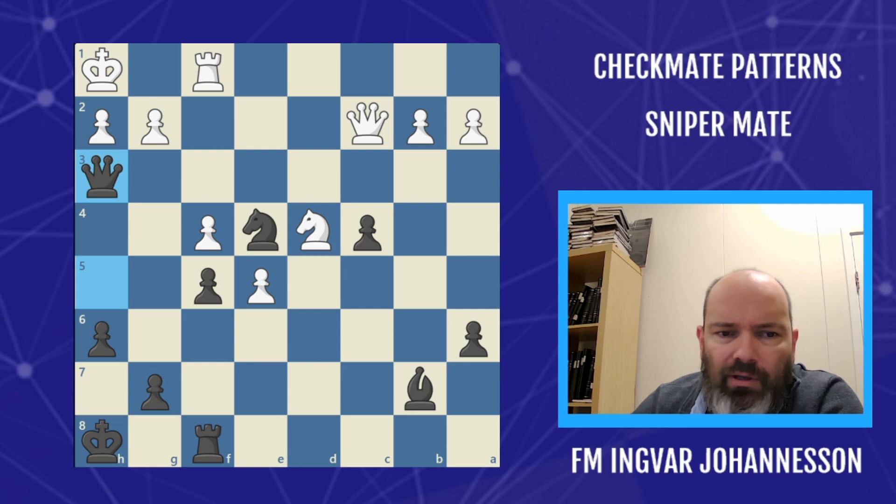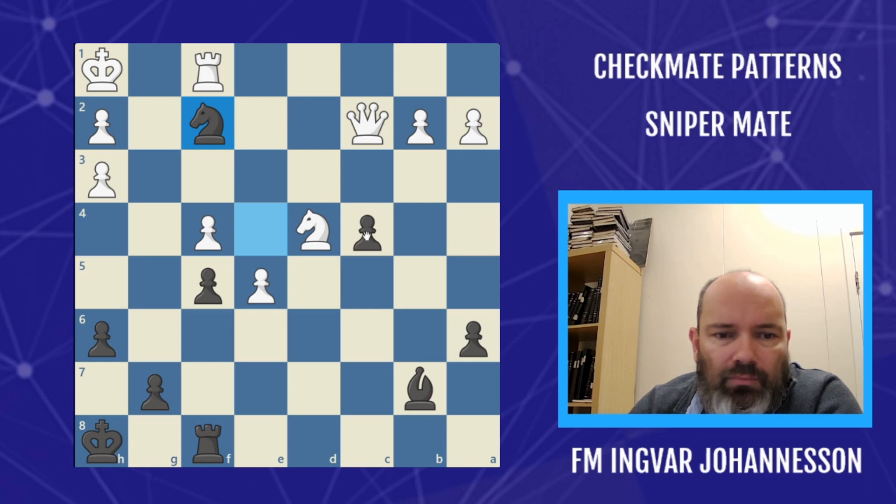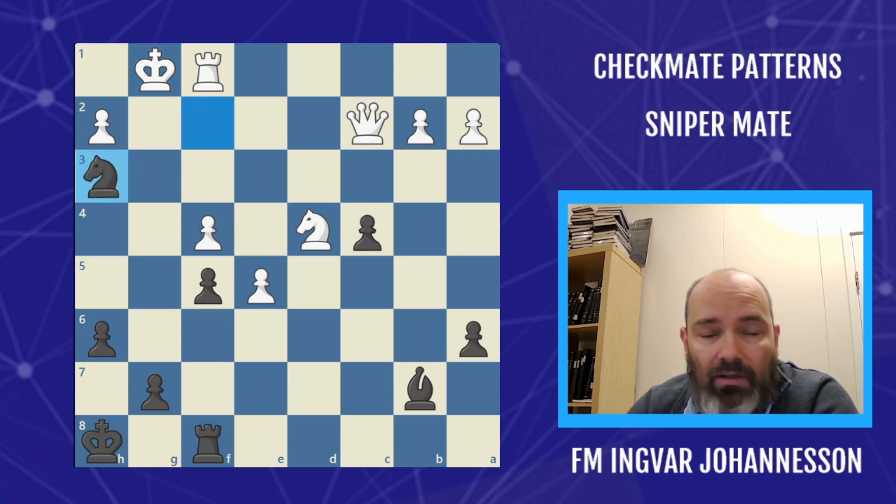Queen takes h3 — we win a piece because this can't be taken. After g takes h3, we check on f2. Double check — king has to move — and checkmate. Super fantastic.